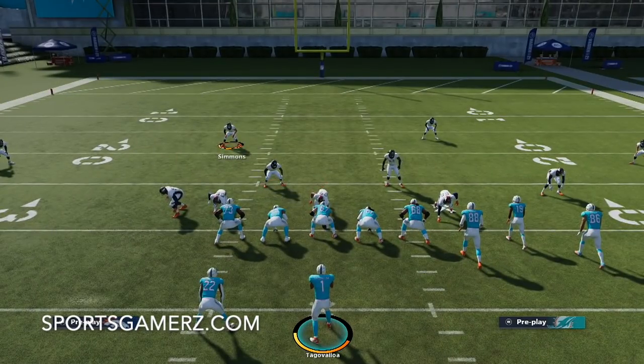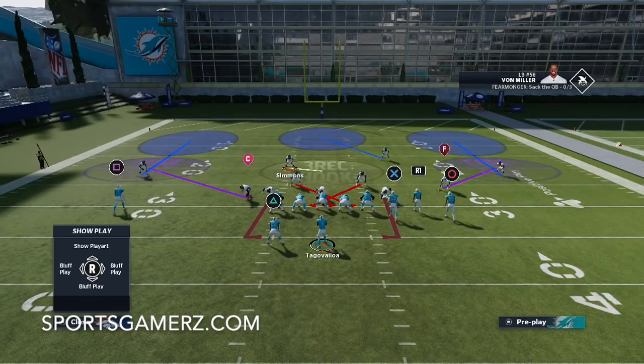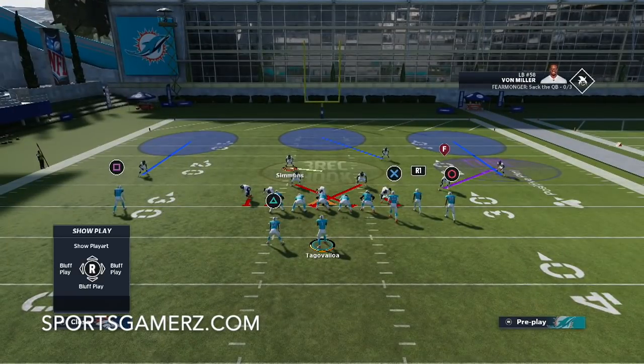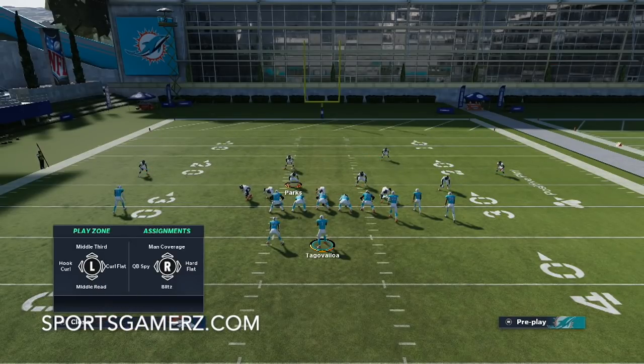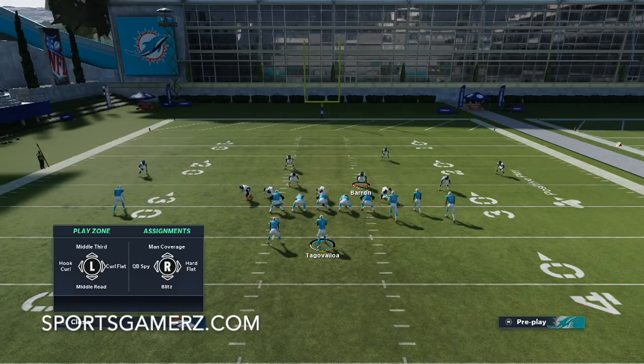I actually have unblockable heat out of this formation - very good blitzes that are easy to set up - but this is more of a coverage to mix in with the blitzes. First of all, I like to shade over the top. I'm going to give my curl flats dropping back at about 20 yards. Next I like to crash my line outside - that's a good pass rush. Now I have adjustments to make with these three players that are blitzing. I like to put Parks here in a curl flat, put this edge rusher in a hard flat, and this guy I'm going to put in either a hook zone or a hard flat.